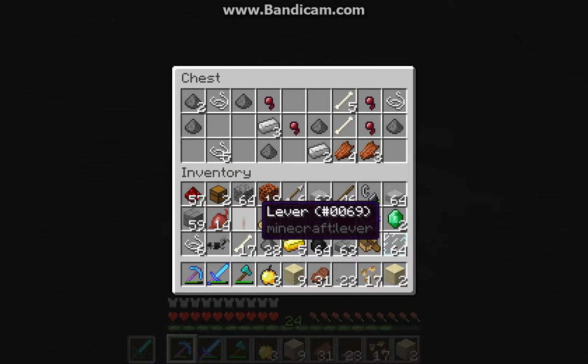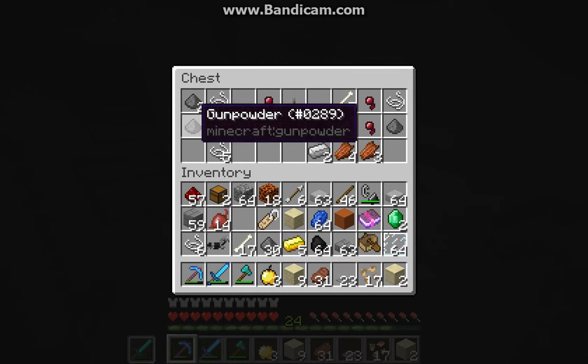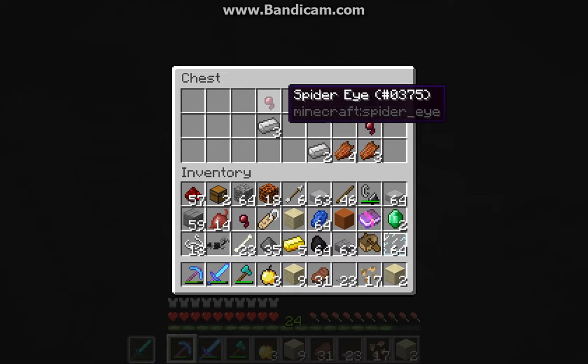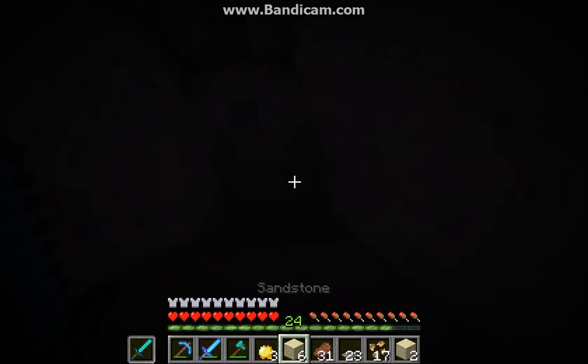Thorns 1 — that's a nice one. We got more gunpowder as well. I'll leave the iron because I've got plenty, then there's some more string. I'll take the spider eyes too just in case we need them. Let's build back up out of here.